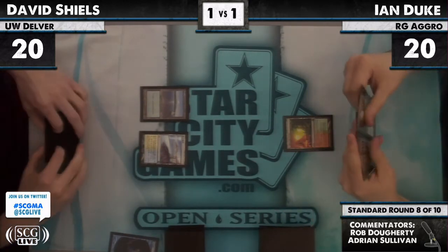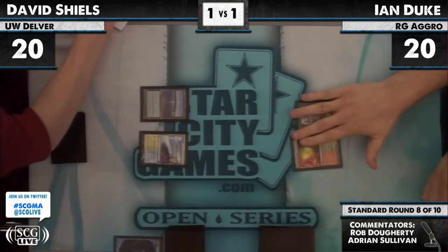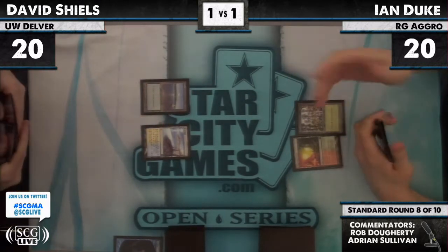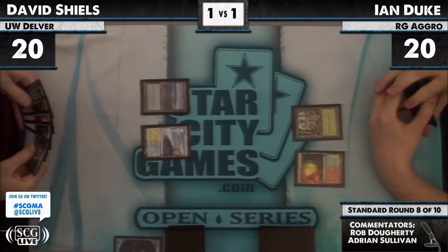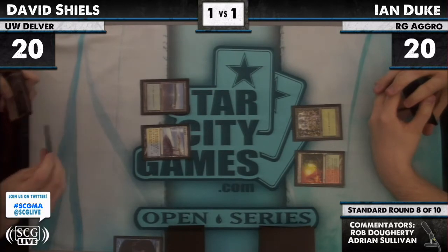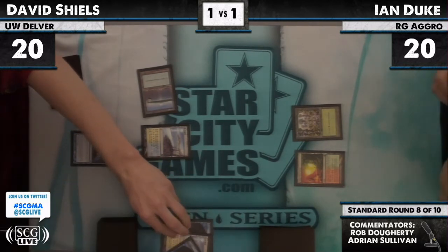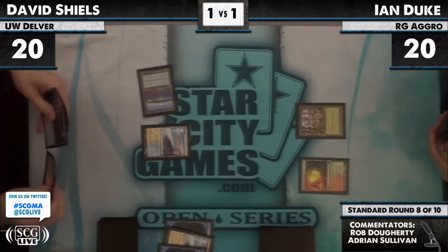On the other side of the table, we might see Mana Barbs come out. I'm curious to see how this is going to go. Plummet and Stinger Fling Spider definitely going to be coming into play for Ian Duke. Turn two, both players with land and nothing else. Look at that Mirage Forest. Thought Scour end of turn for David Shields, burying a Ponder and a Seachrome Coast — actually a different Ponder and Seachrome Coast.